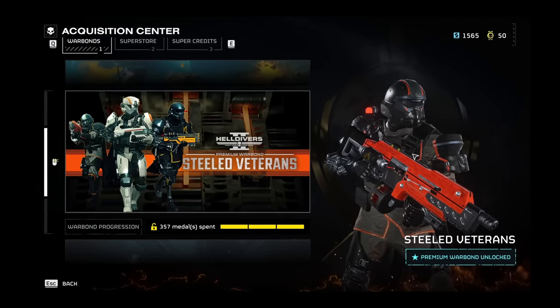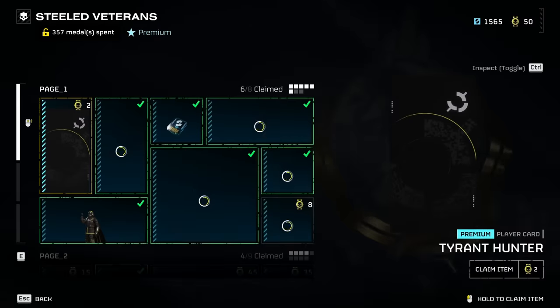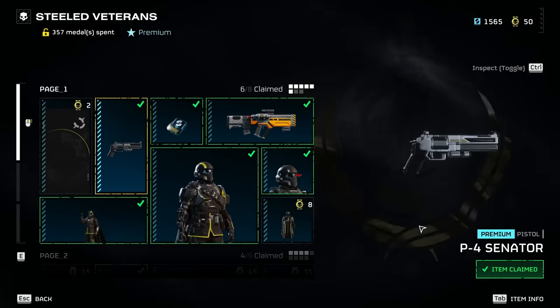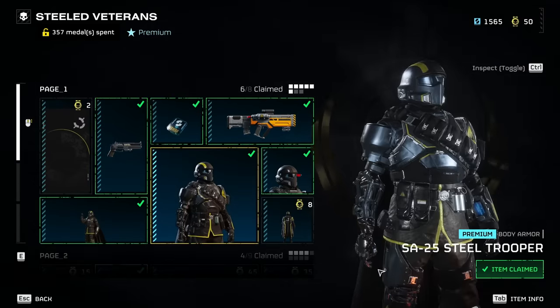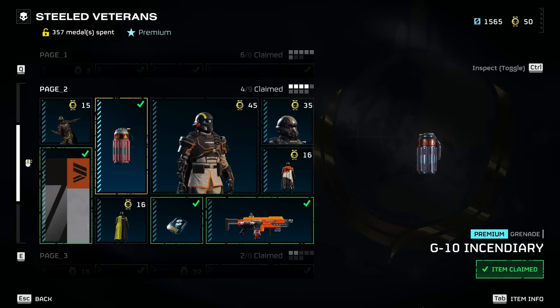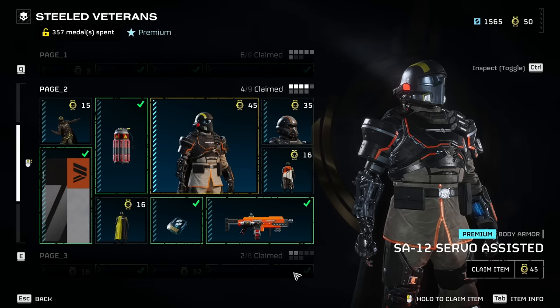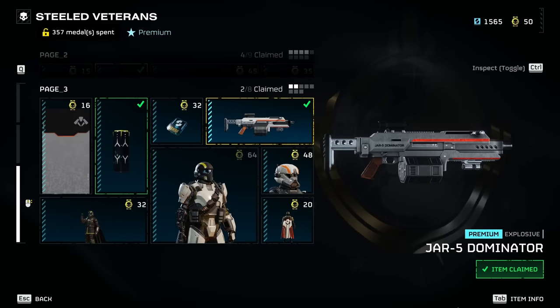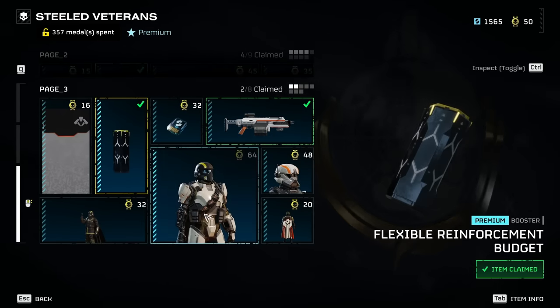We're going to start with the Steeled Veterans Warbond and go through basically all of the items that have any effect. We're not going to touch on any of the cosmetic items, because that's just personal preference. We're just going to look at items like the weapons, the grenades, the armor sets, and the boosters.